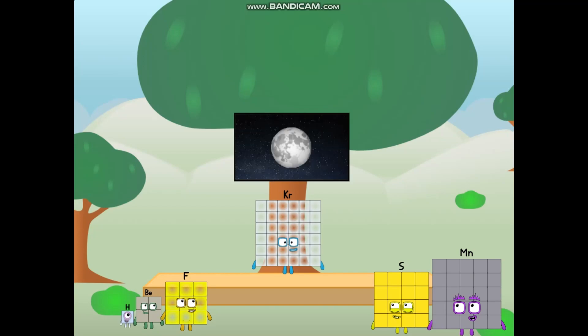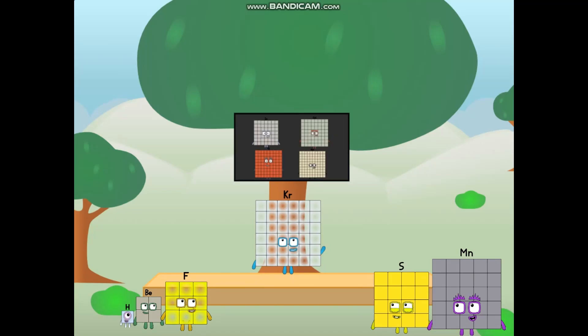Let's solve the puzzle of how to put a square on the moon without using rockets — square power only. Why? Because it's fun to try. I'll be test pilot. But how will we get all the way up there? We call in some friends.